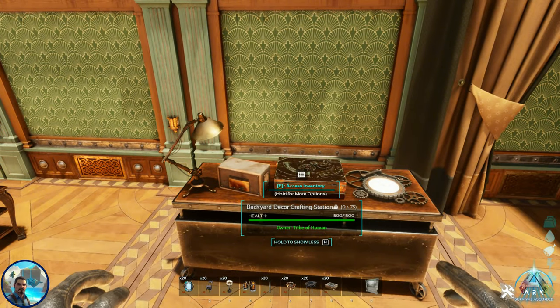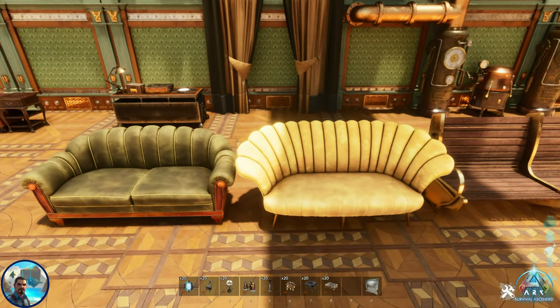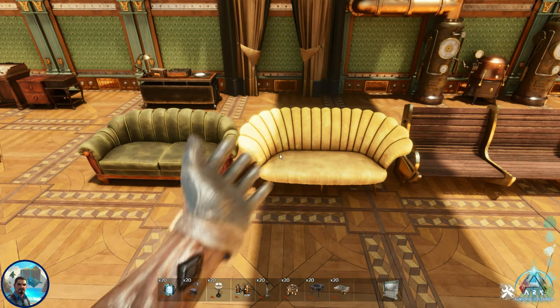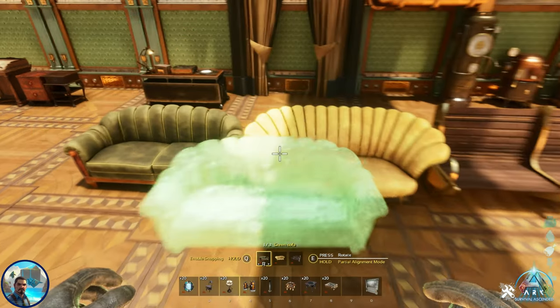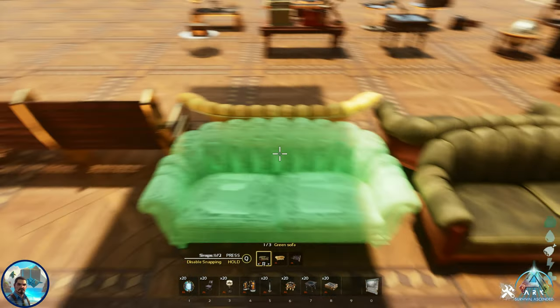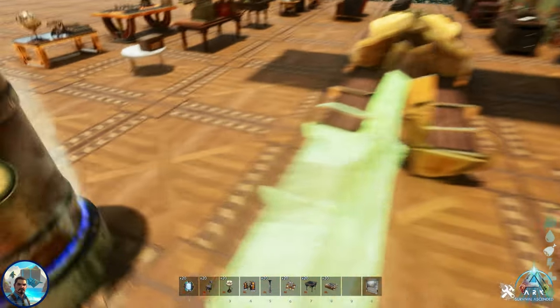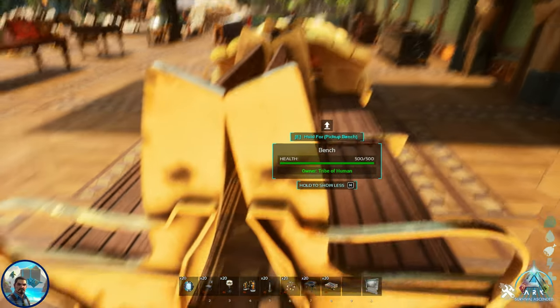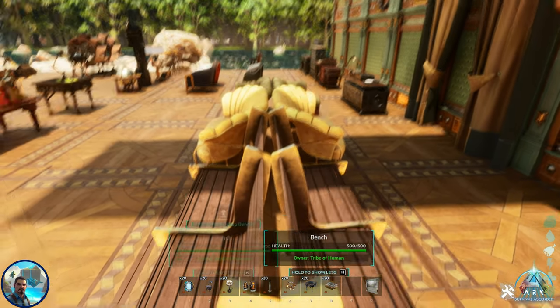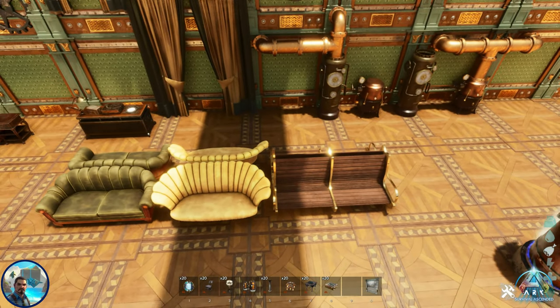It shows a bunch of the other items that we're going to go through in this decor. With regards to the clipping and the snapping with the furniture — when you try to snap the couches together in a lot of other skins and mods, they kind of overlap and get a little clippy. How hard was it to get them to actually snap on those edges so it looks like a natural set — like the bench sitting on the corners instead of clipping into each other?